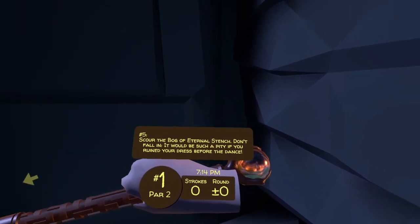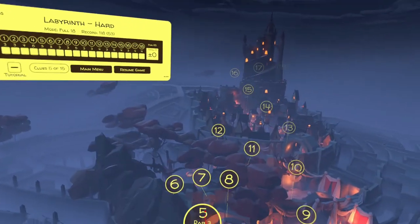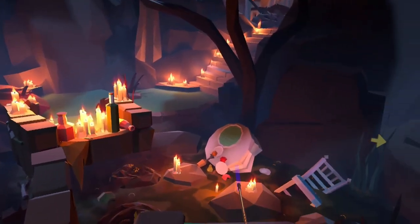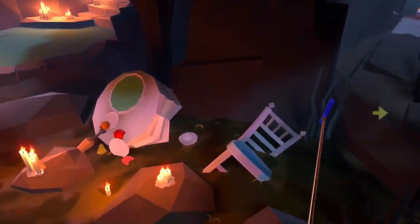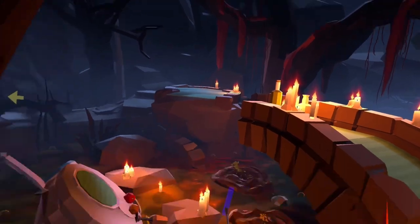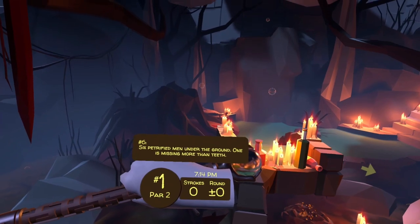Scour the bog of eternal stench. Don't fall in — it would be such a pity if you ruined your dress before the dance. You want to head to the bog of eternal stench, which is course 12. You don't have to go in, luckily — the clue is in the tree. Head right up to the next clue.